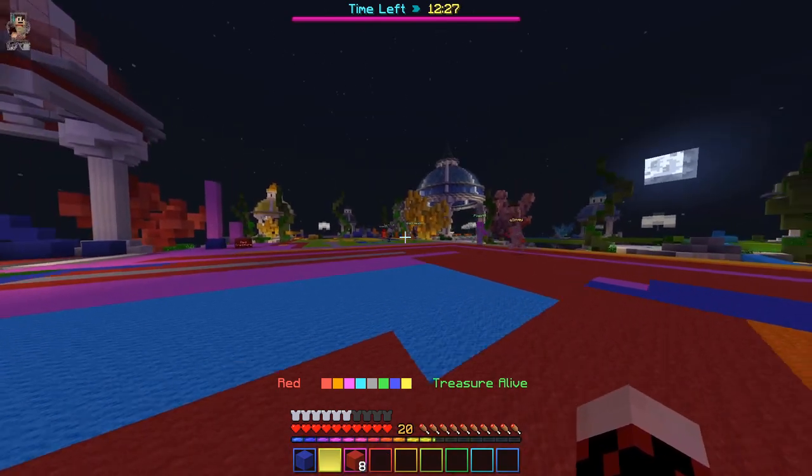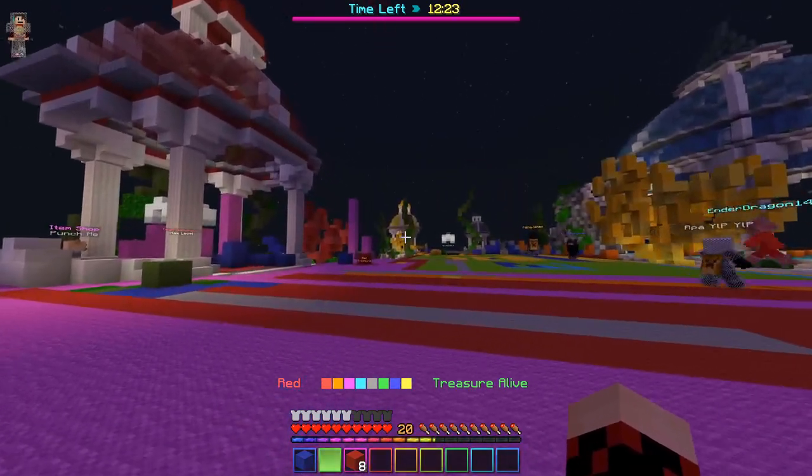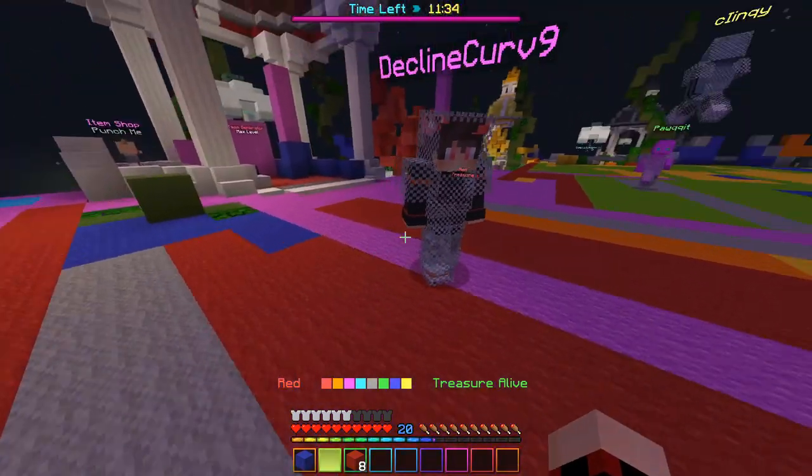Basically, it's me tapping sprint and W at the same time — you can see how the FOV widens for a second and then it doesn't. So that's what W-tapping is. It's just easier to combo them that way.